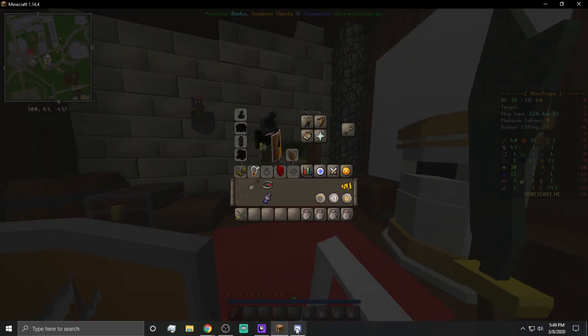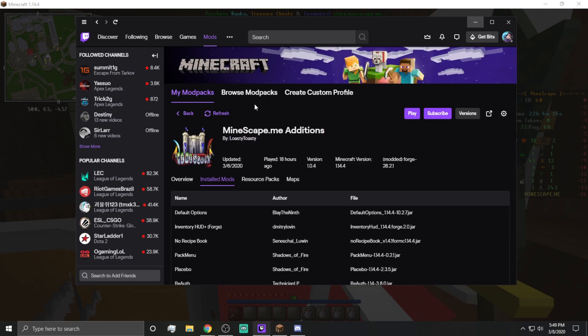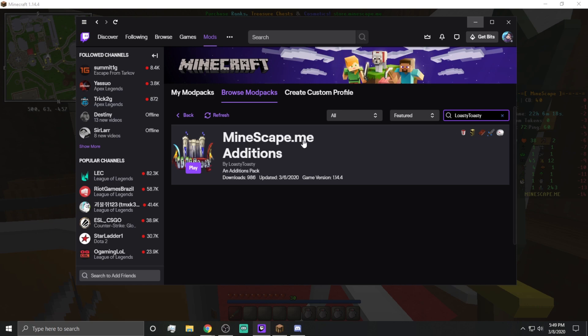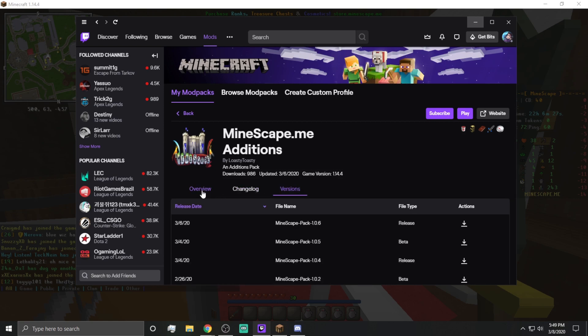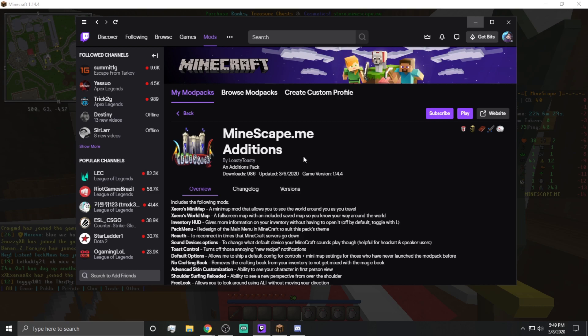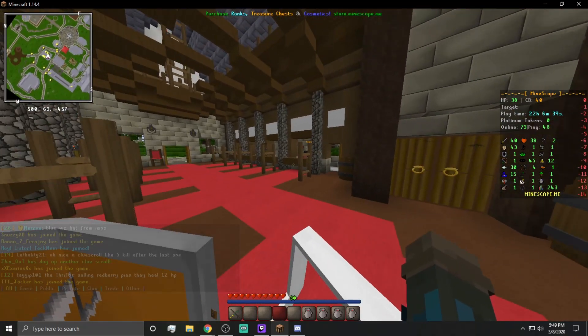If you don't have the client I'm using, it's really easy to get. Just go to the Twitch app on your computer, go to mod packs, and get the Mindscape Meat Additions pack. All you have to do is search for Losti Toasty's version — just hit browse, type in Losti Toasty, and this will pop up. Make sure you have the correct version and you're good to go. If you don't use this app, check out my old video — I'll throw up a card in the top right corner. I'm going to assume you have that mod pack for everything else.